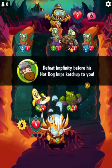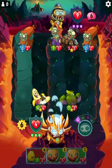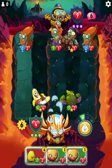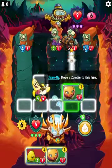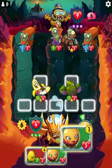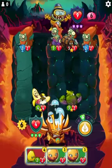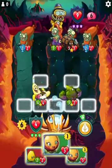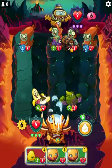Basically we have to do 9 damage before he can kill us. I thought about it — obviously only one lane can attack, so obviously the Muscle Sprout has to attack. We want to get 9 damage, so if we do this: 4, he'll get 5 damage, he'll have 7 damage. So that's not enough — you need 2 more.